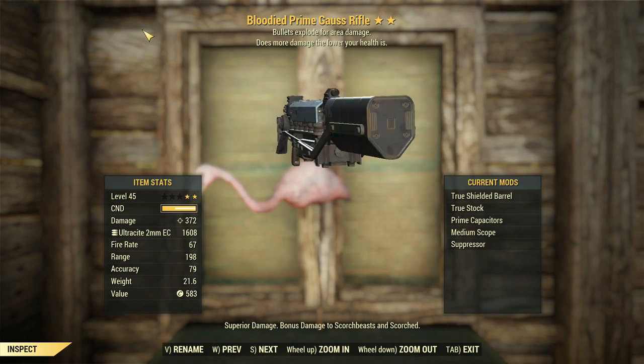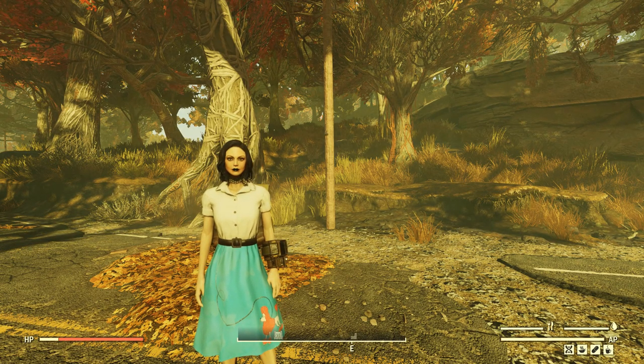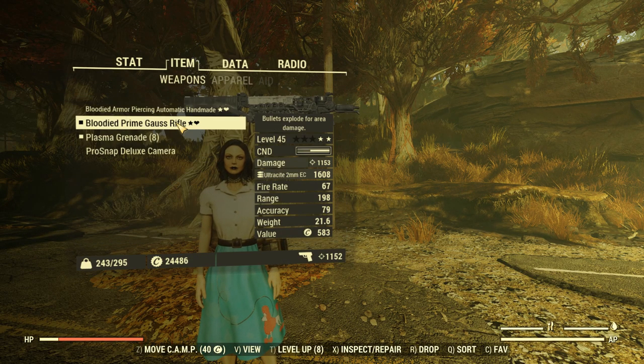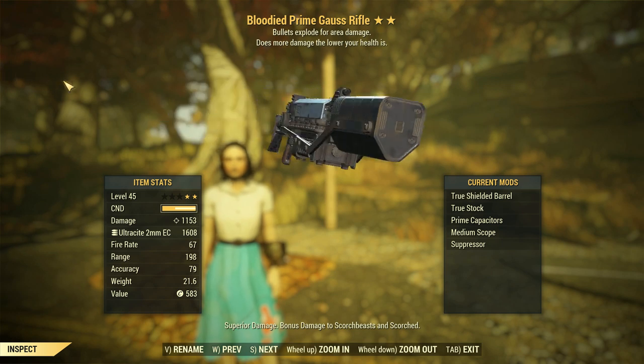At 372 already, that's pretty solid, but we can do better. After some life-threatening doses of radiation, we're sitting just under Nerd Rage threshold. There are all my buffs — lots of buffs — and 1,153 damage, which is probably enough to take Swan's head off in a few shots. Pretty good, I guess.